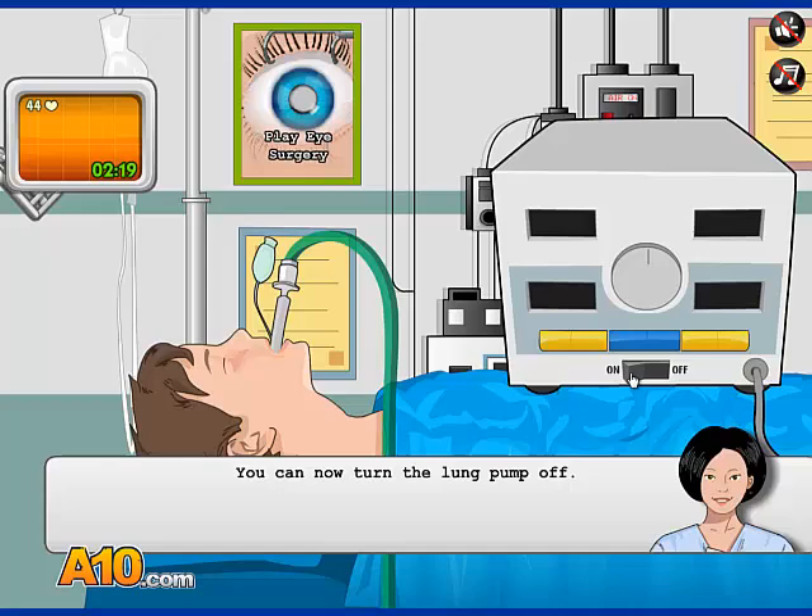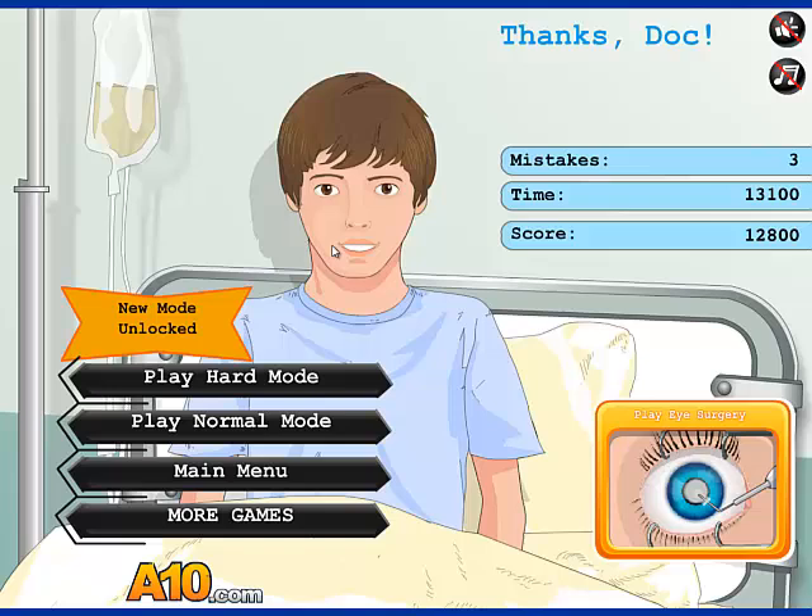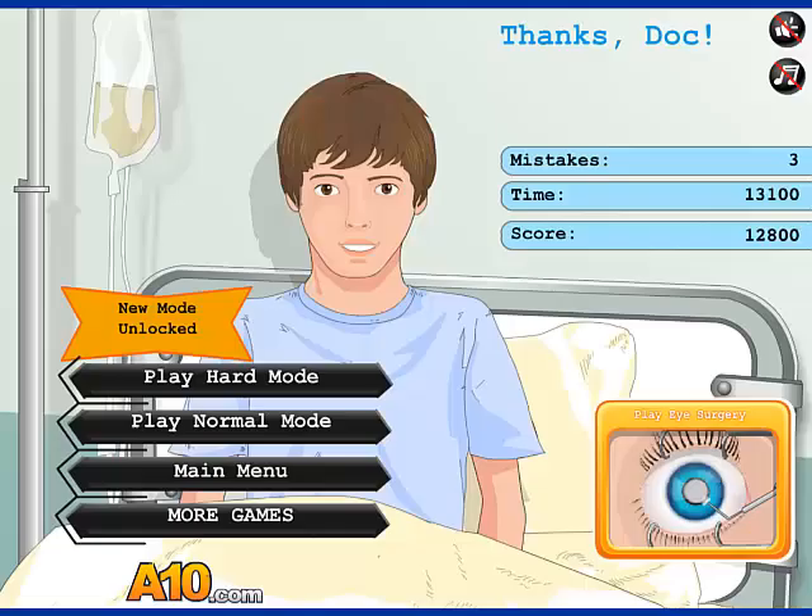Is there ass surgery? I'm gonna turn off the lung pump. I can't turn it off - on and off. Just mess with his lungs. We should put the air tube in his butt or something, just pump him up like a balloon. Oh my god. New mode unlocked - there's a hard mode. Do you wanna play that hard mode? Yeah. What about eye surgery? Wanna play eye surgery? Oh yeah - that would be sick.